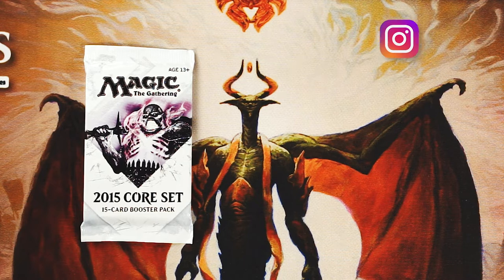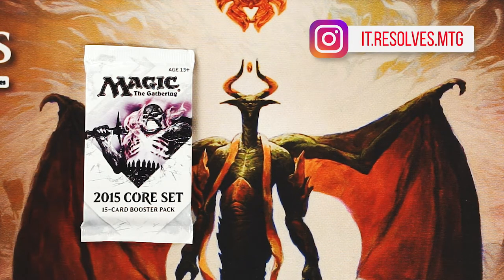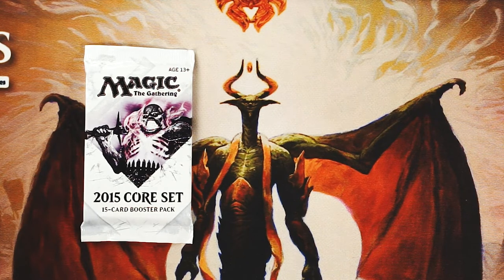Welcome to another episode of the Crack a Pack series. Today I'm opening a pack of the 2015 Core Set. I have to be honest — there aren't a ton of really good pulls in this one, but there are a few. Garruk comes to mind as one of the planeswalkers that was really really exciting.